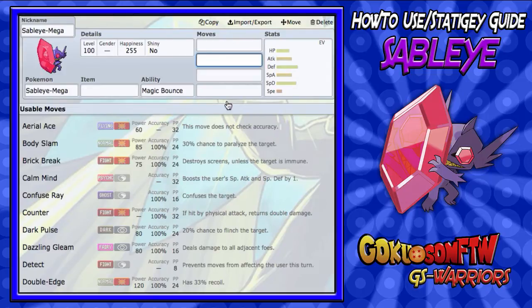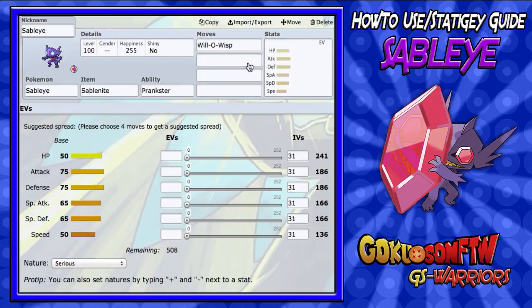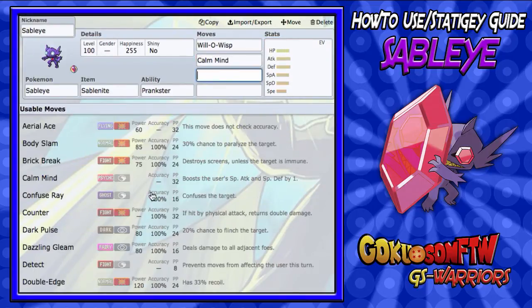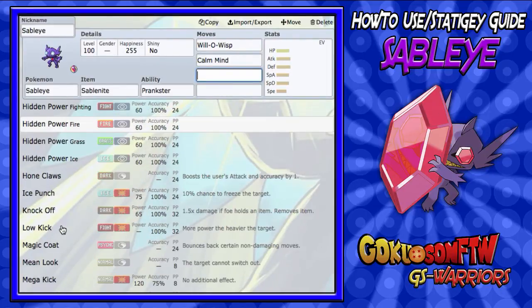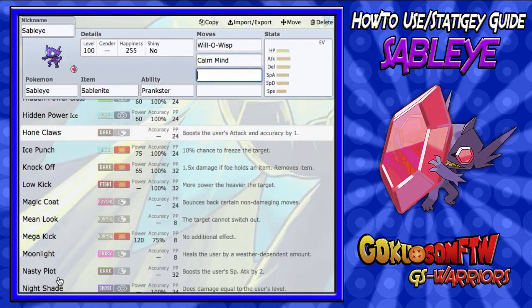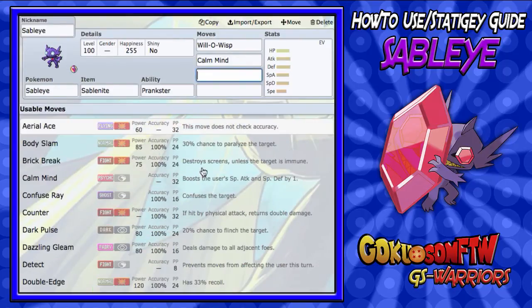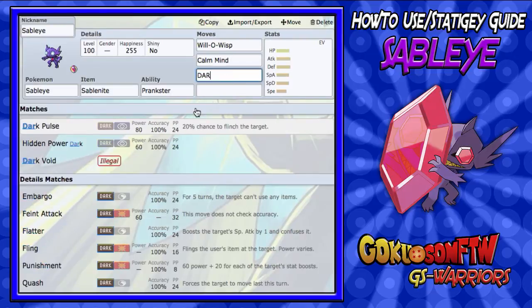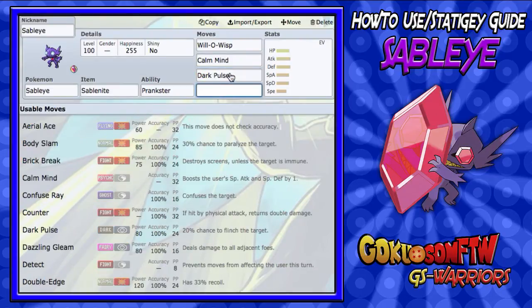For our second move, since Mega Sableye gets base 85 special attack but doesn't have the greatest special defense compared to his defense, we're gonna run Calm Mind so we can set one up and then sweep. As you can see, he gets Dazzling Gleam, Dark Pulse, HP moves, Nasty Plot, Night Shade, Psychic, Shadow Ball — really anything special attacking. You could run Shadow Ball for STAB, or Dark Pulse which is also STAB. If you want to go yolo you can run Dazzling Gleam or Psychic to throw people off guard, but we're gonna run Dark Pulse for the chance to flinch.